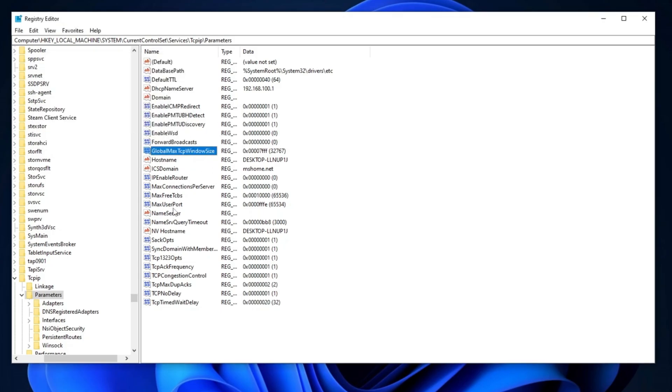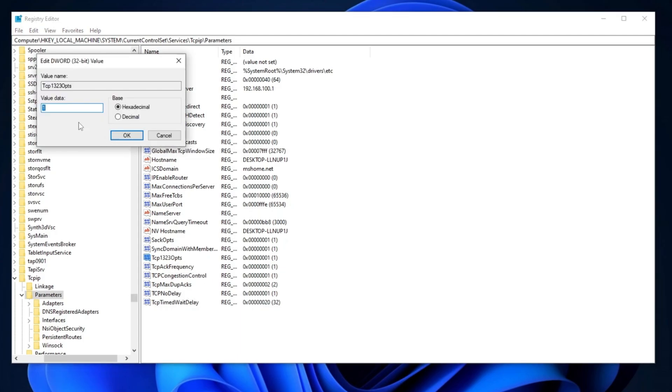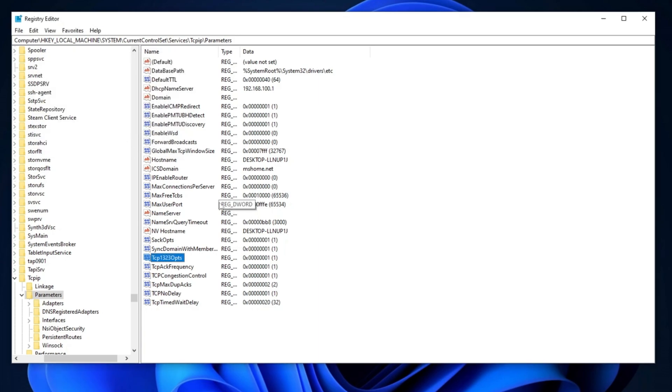Next, locate the Tcp1323Opts registry entry. Double-click on it, set the value data to 1, and change the base to hexadecimal. Once done, press OK to apply the changes.